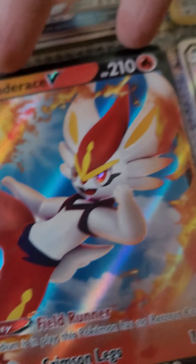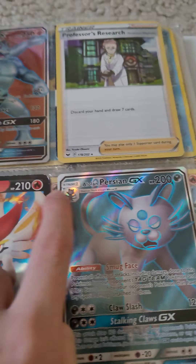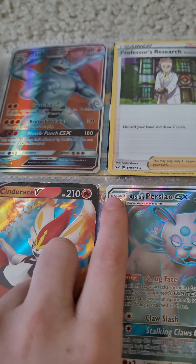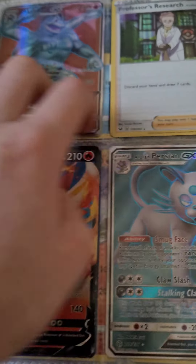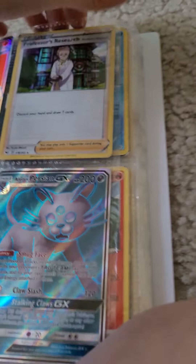And then we have a Cinderace V — dude, it's sick! And then we have this GX — this is the evolved form of Meowth, Persian Meowth. So, yeah, it's two Meowths — it doesn't mean it's two Charmeleons.